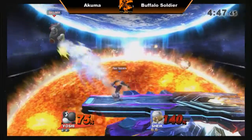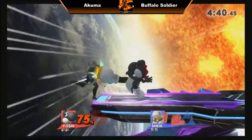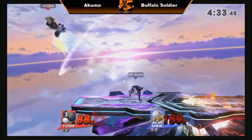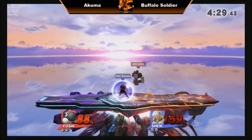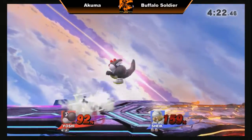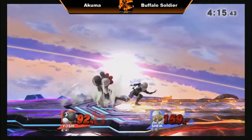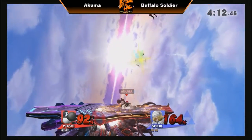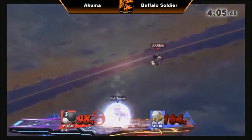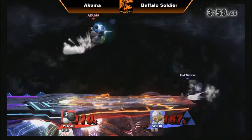Buffalo Soldier doing a very dangerous up beat, but Akuma missing the punish. Smart shield by Akuma on the edge — tries to go for the spike but no connection. Buffalo Soldier hits with a second hit of up beat. Tries to read with the back air, both players playing pretty scared, but Akuma still throwing out moves. Chased the tech and got the grab, but no follow up — Buffalo Soldier still spot dodging.